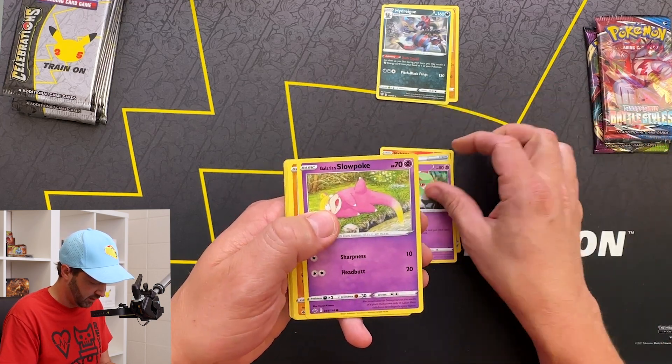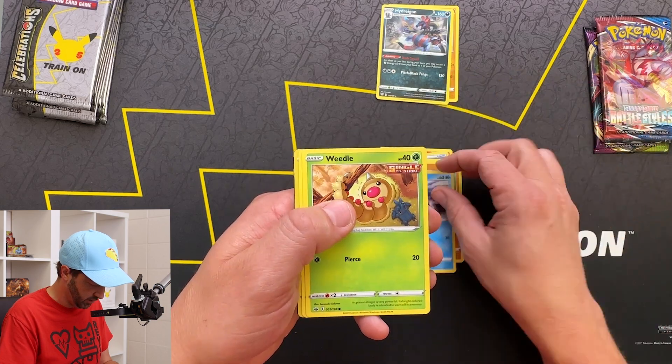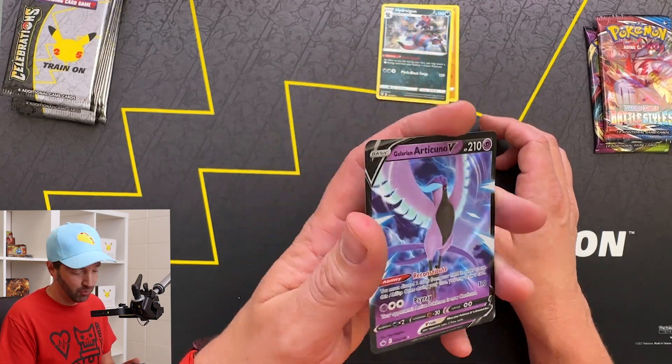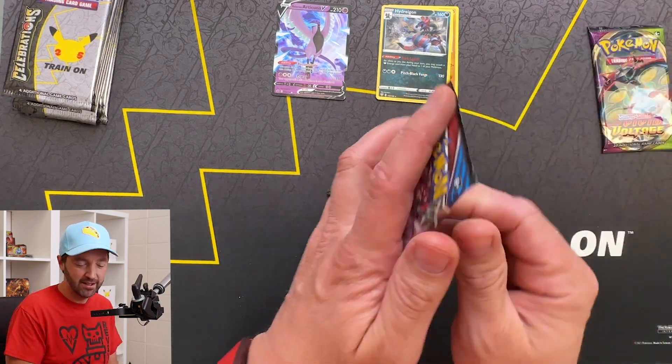I usually do at least one opening for each set though. Scroll Disguise, Curlia, Galarian Slowpoke, Crab Brawler, Snorunt, Weedle, Castform. It looks like we got something — oh, the Galarian Articuno V! We got a V-Stack. Nice. That was a hit. That's a little spicy.